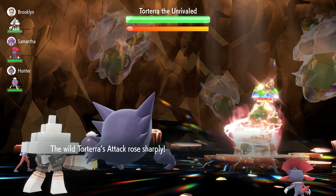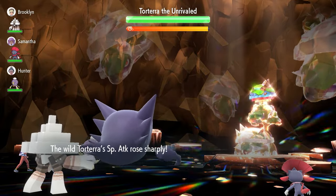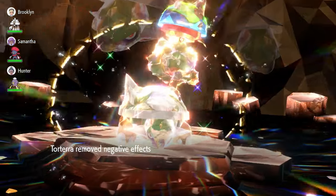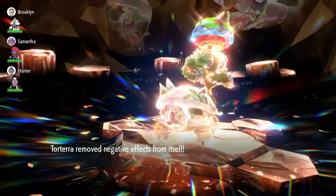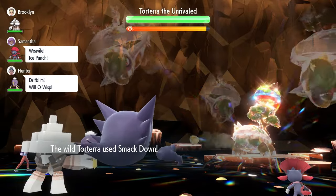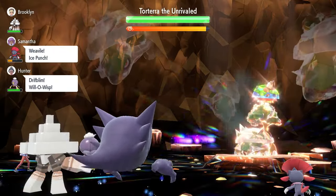Straight after Shell Smash, Torterra nullifies the stat drops on its side of the field, keeping only the attack boosts. On Turn 1, we lock in with Clear Smog, which wipes all of those boosts that Torterra just gained.